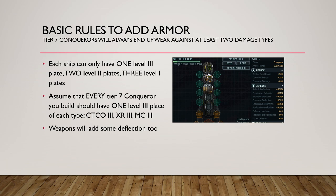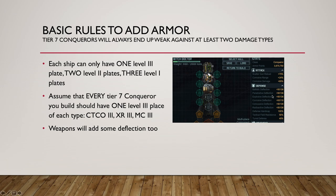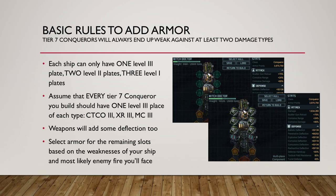Once you have that mix right, now you decide what you want for the remaining two slots. Every Tier 7 Conqueror has five slots, so start with those three basic must-haves, then play with the other two as you wish. Put some Level 2 plates — maybe MC2, XR2, or CTCO2. Or maybe you want to put that new SL armor that gives stun resistance but a lot of extra armor points. It doesn't matter, but start with these three. Here's an example: I put an MC2 and a CTCO2. Looking at it, the ship is primarily weaker against explosive and radioactive — these are the two weaker values on this ship.